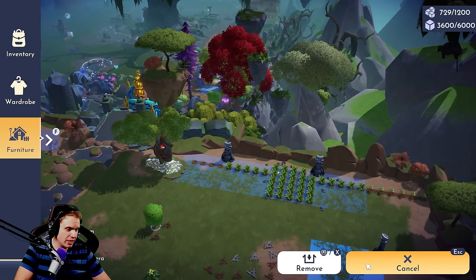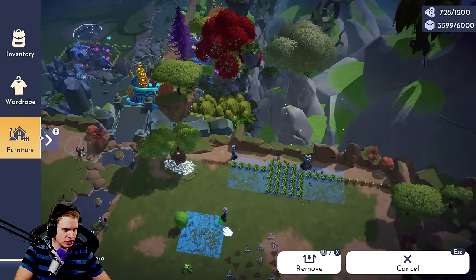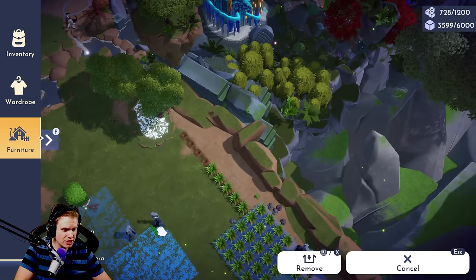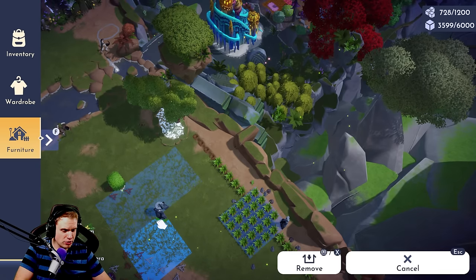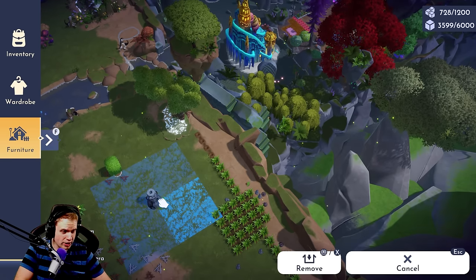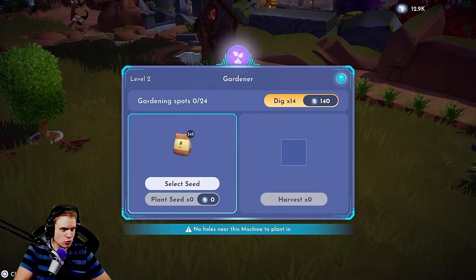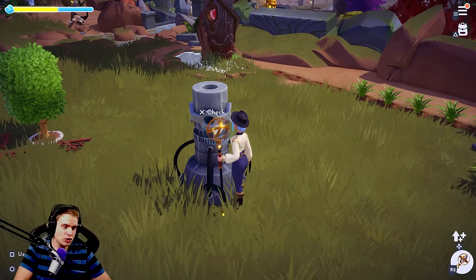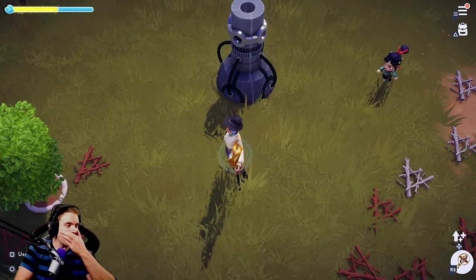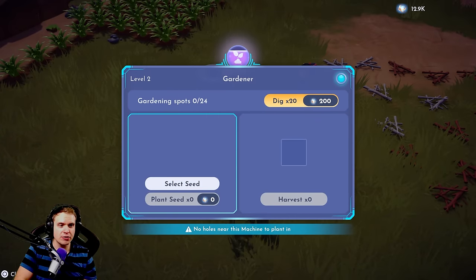I don't know why — what is the logic behind this? So let me demonstrate. I have four machines here, let me put them in a new location in a circle. Basically what they're assuming is people are going to use ancient machines in a circle like this to create a square field. This is the regular size, not the biggest kind. This one covers 24 gardening spots each.